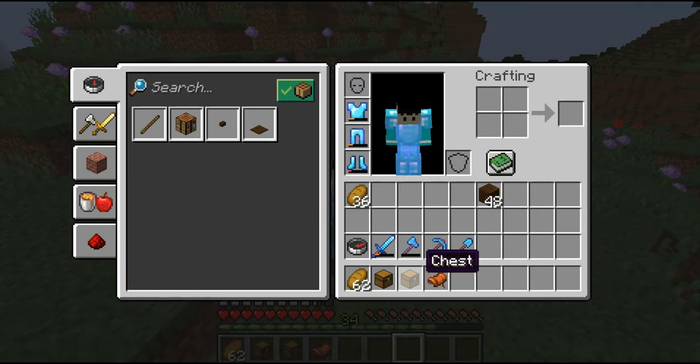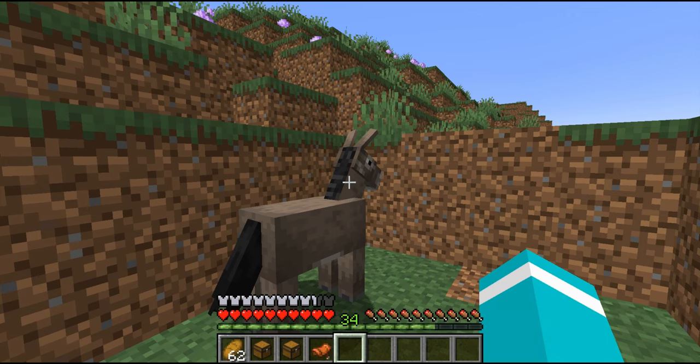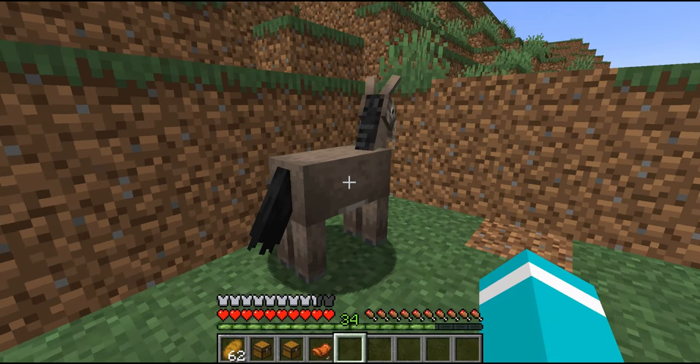You'll need one saddle and two chests, and that's pretty much it. The right way to do this is to have nothing in your inventory, so you're not holding anything, and then just right-click on the donkey.